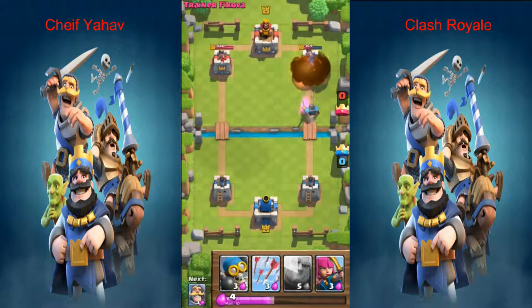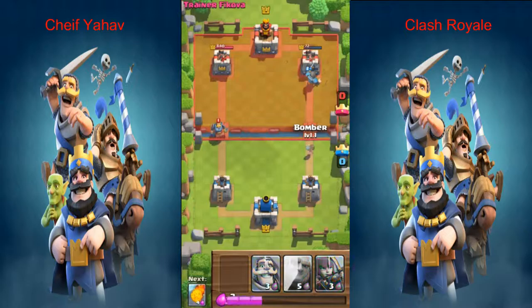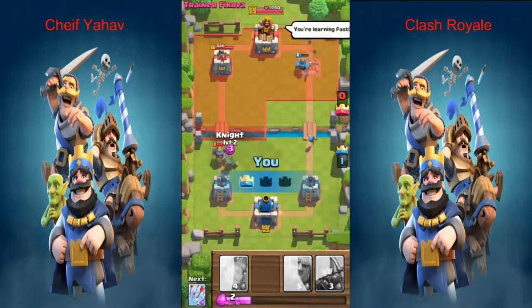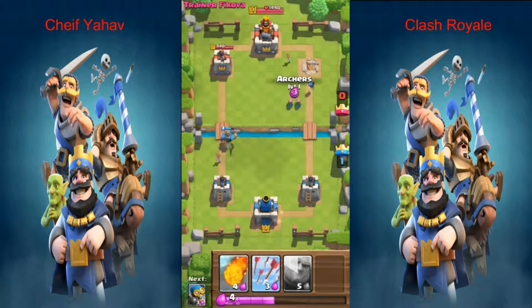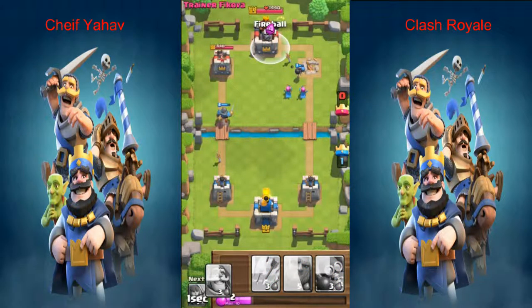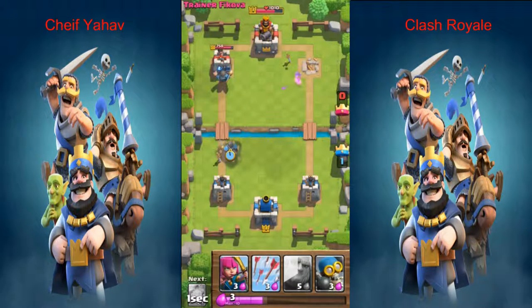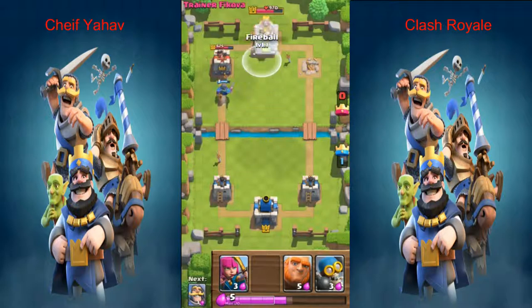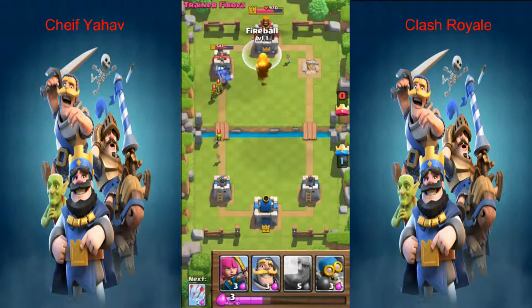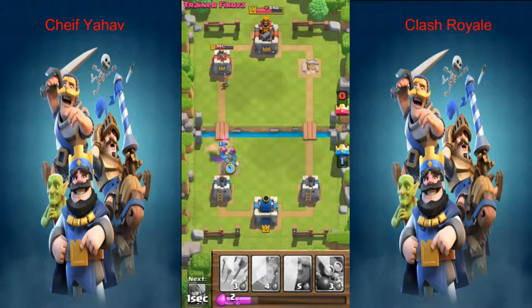Here we go — I'm gonna put a knight now, level two, it's supposed to be better. These are trainers, they don't really know how to do it. Arrows. Bomber. I gotta put someone here — I'm gonna put a giant. I'm going for the king because he's awake anyway. Let me put another knight here. I'm gonna put an archer here, a prince, and fireball on the king.